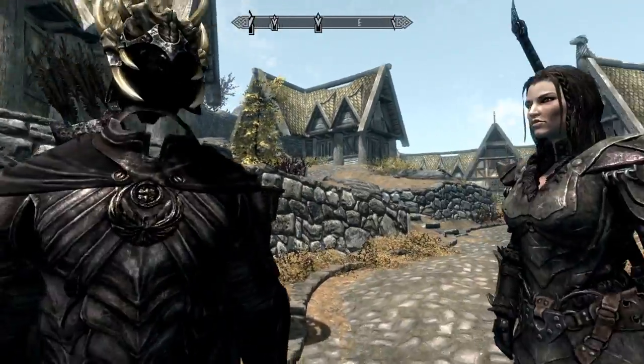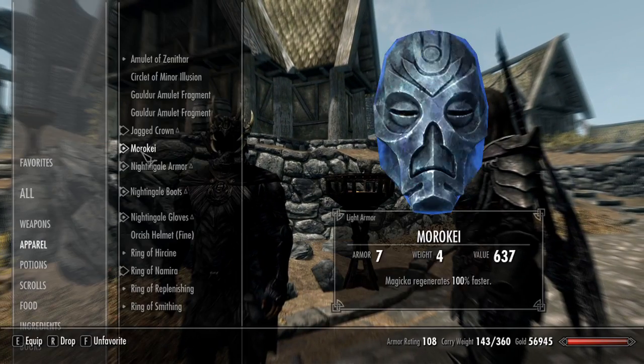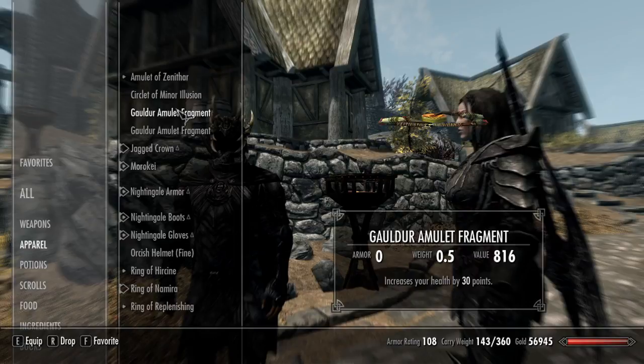The way you do this glitch is just equip the Jagged Crown and equip any type of mask or any type of circlet. You can equip both instead of only one.